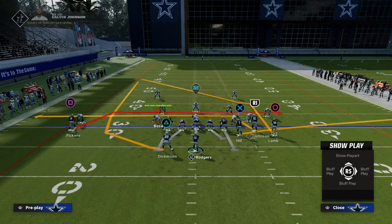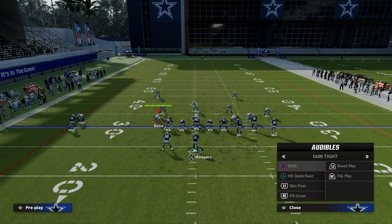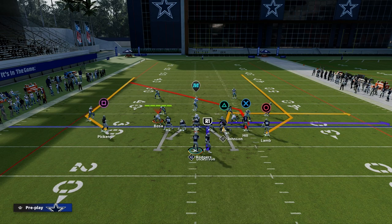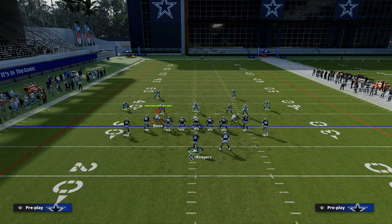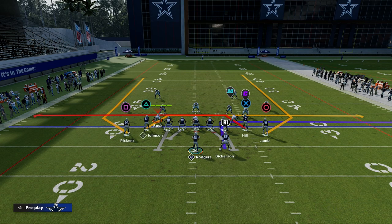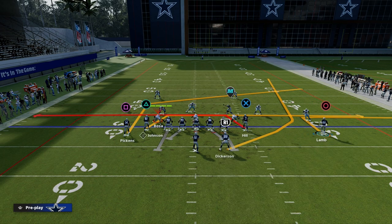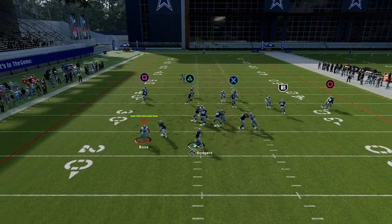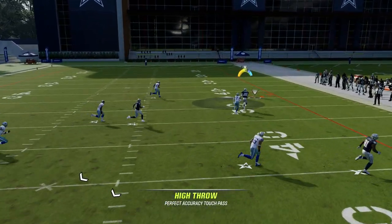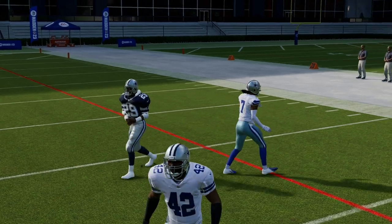Mesh is a must have in any offense — you can do this out of literally any formation in the game. Gun tight is a great formation to run mesh out of. What I like to do is have two mesh routes underneath, an out route to CD Lamb, and a post. It's the same basic idea as mesh and you'll have a lot of success with it. We know how good the highball wheel routes are this year, so you can do a lot with this play.